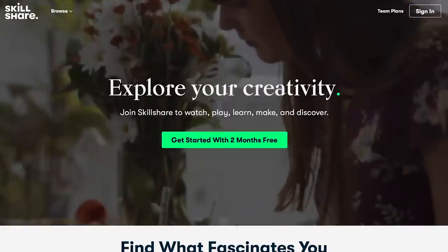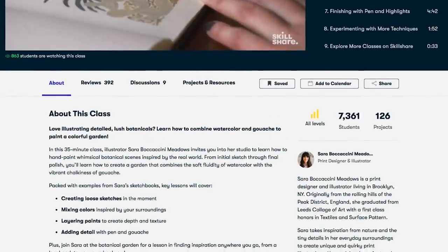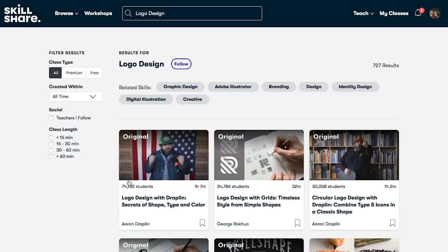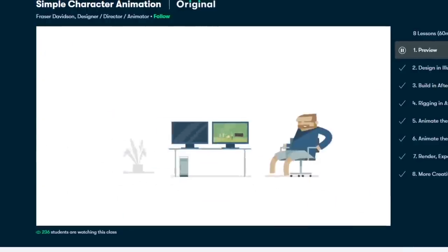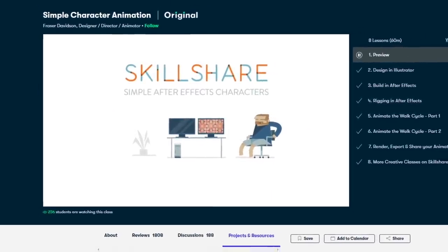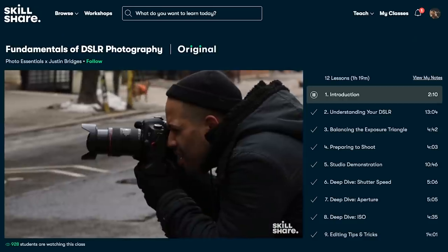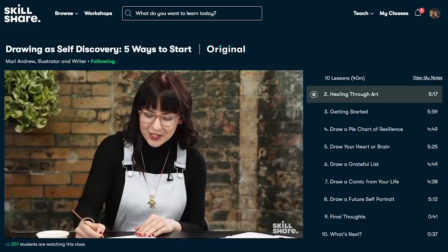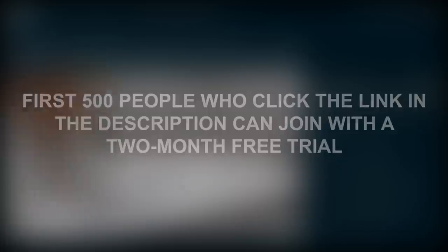And speaking of building something new, why not take this opportunity to build yourself up with today's sponsor, Skillshare. Skillshare is an online learning community for creatives, where millions come together to take the next step in their creative journey. It's a new year, a new decade — why not make 2020 a year where you explore new skills, deepen existing passions and get lost in creativity with Skillshare's online classes. If you've played Dreams and find yourself interested in the animation side of things, there's a lot you might be able to take away from a class like Simple Character Animation by Fraser Davidson, which will take you through the whole process of designing, building, rigging and animating your character. It's way more affordable than pricey in-person classes or workshops — an annual subscription is less than $10 a month. The first 500 people who click the link in the description can get a 2-month free trial.